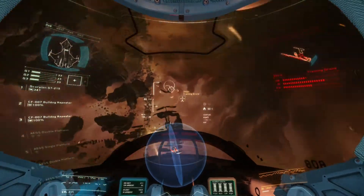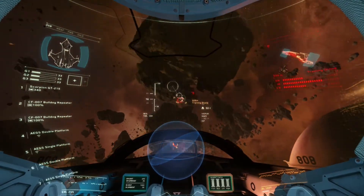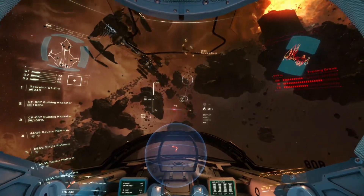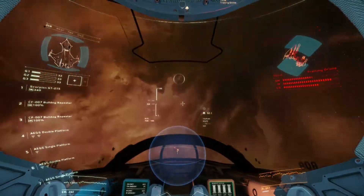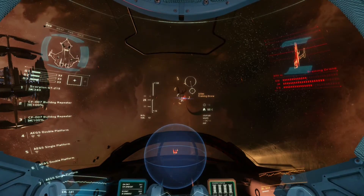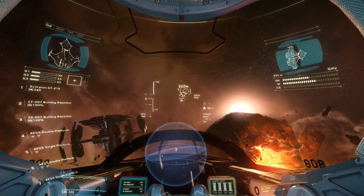No shields for you. Its shields are down — finish it off with a missile. Lock target. Fire missile. Lock target. Fire missile. Target friend. Boost thrusters.